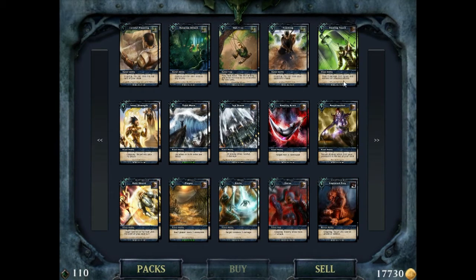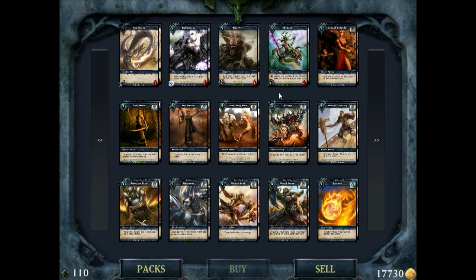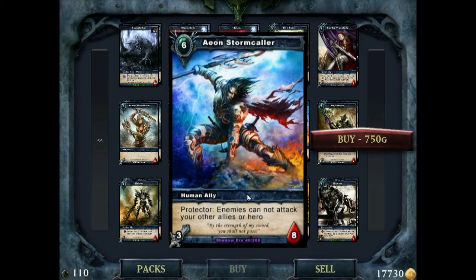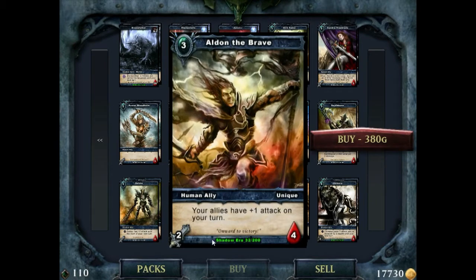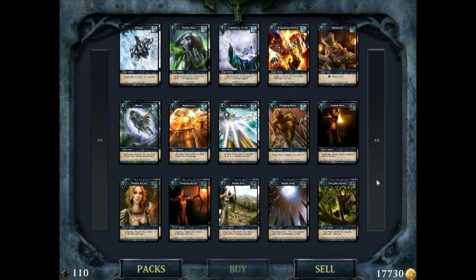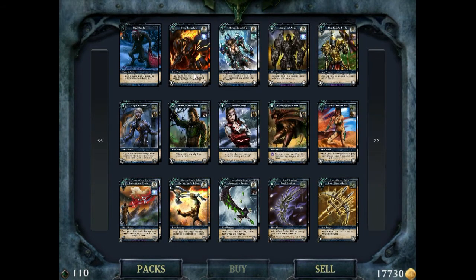It's really easy to collect pretty much every single card. You can have four of each card in your deck. Decks usually consist of somewhere around 30 cards. There is no land in this game, which is pretty unique - nice because you don't have to worry about getting land flooded or land screwed. Purple represents epic cards, green represents uncommon, white is common, and blue are rare cards.